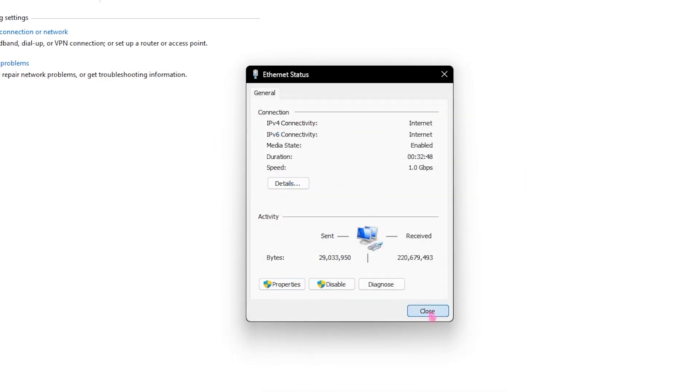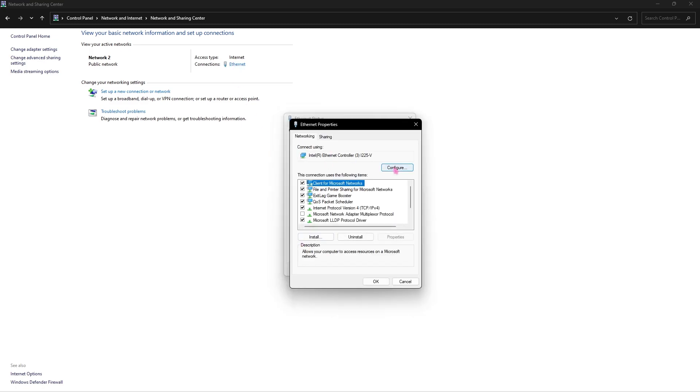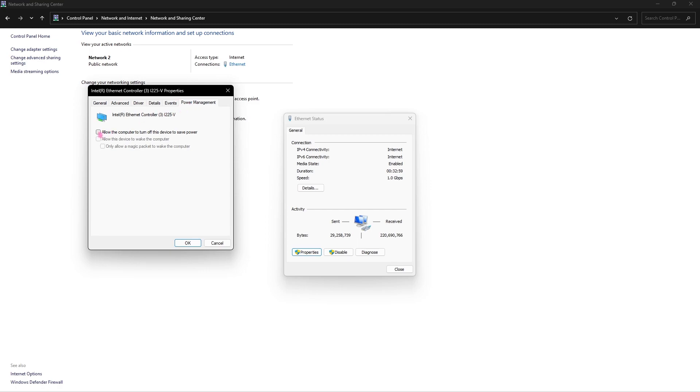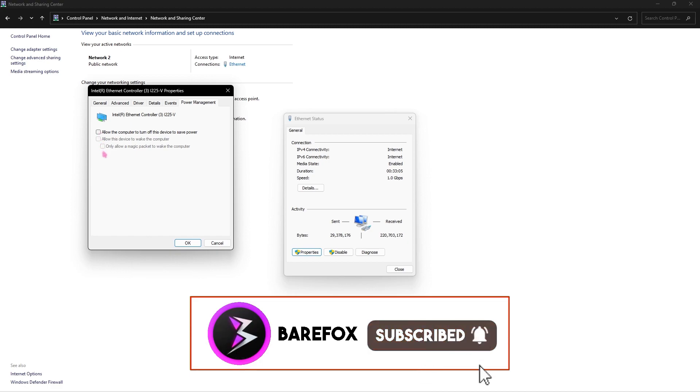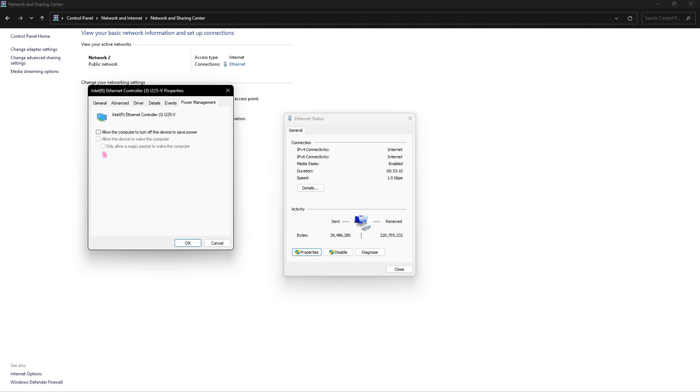Click OK and close it. Then click on Ethernet again, go to Properties, this time go to Configure, and then go to Power Management. Make sure that all three of these options are disabled. Many times your game starts to use a lot of internet and your computer turns off your Ethernet to save power, which is why you may be facing packet loss, ping issues, and rubber banding. Turning this off will give you a direct flow of internet to your computer.